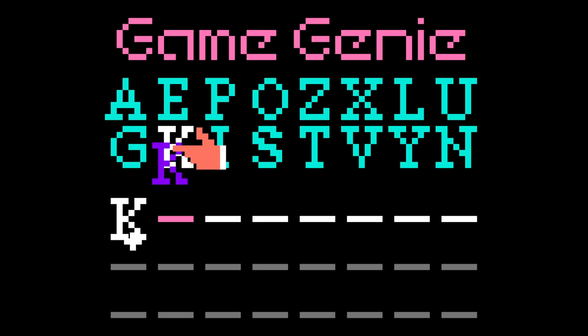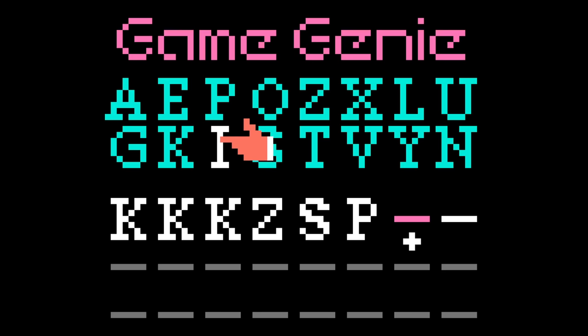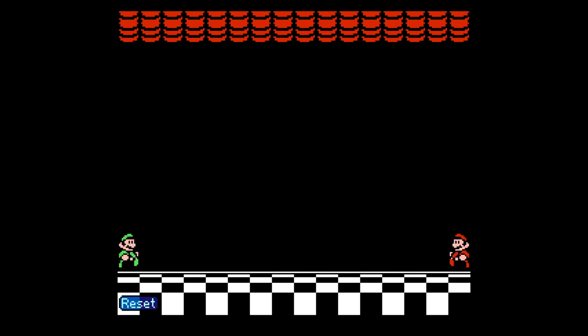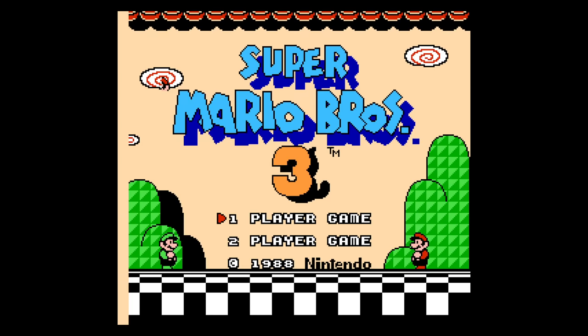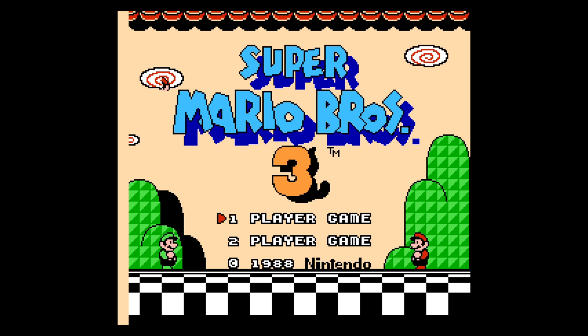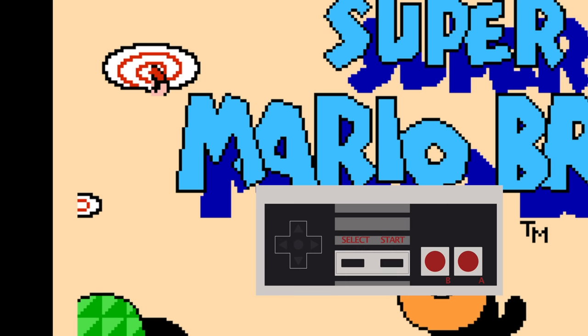Let's talk about how to access this debug mode in the original NES version of Super Mario 3. It's surprisingly simple. All you need is a Game Genie and this code: KKZSPIU. When you're at the title screen and press Start, you're taken to the debug menu that overlays the title screen. It's a bit hard to see, but this is where you can select the world that you want to start in. It's thought that Nintendo tried to remove this menu from the game, so now none of the text or graphics load for this menu — but it still works.